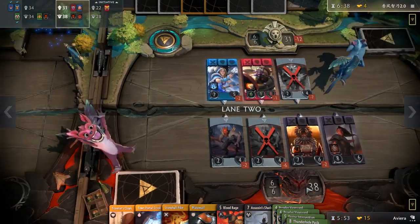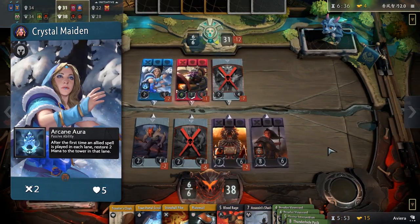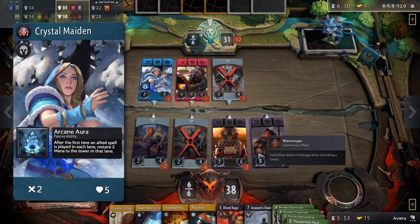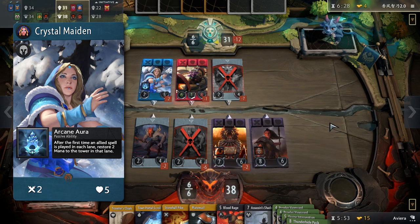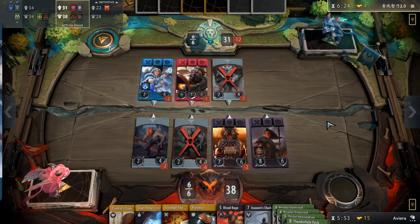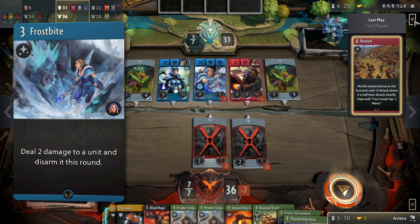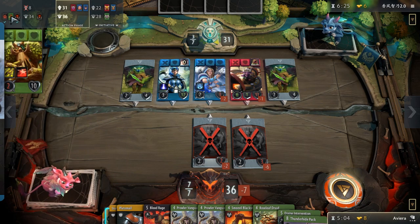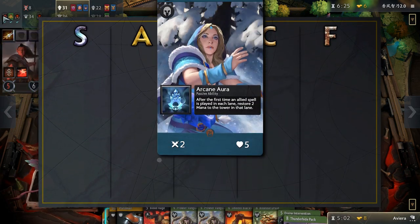First on the blue hero list, we have Crystal Maiden. With such a weak body, even for a blue hero, her passive does nothing to compensate for it. The passive of restoring mana might seem valuable on paper, but Crystal Maiden just can't live long enough to make use of it repeatedly without significant effort. Her signature card is pretty decent as disarming a hero is a powerful effect, but for such a weak hero the signature card needs to be game-changing for it to see play. Therefore, Crystal Maiden belongs in the F tier.